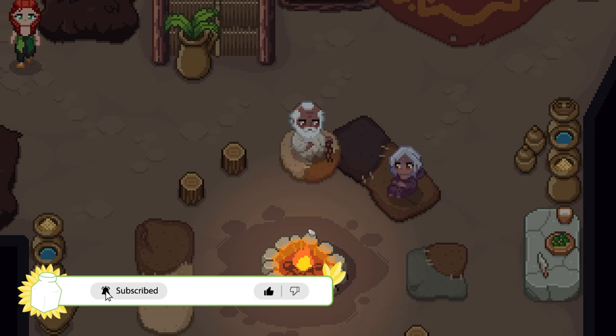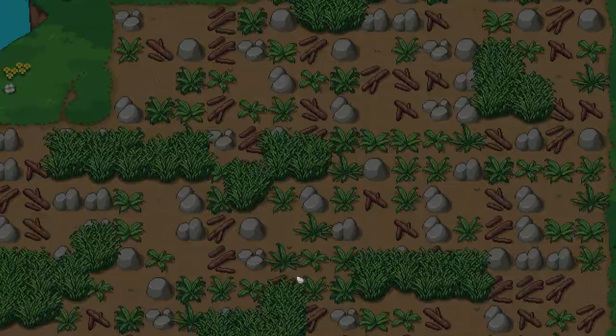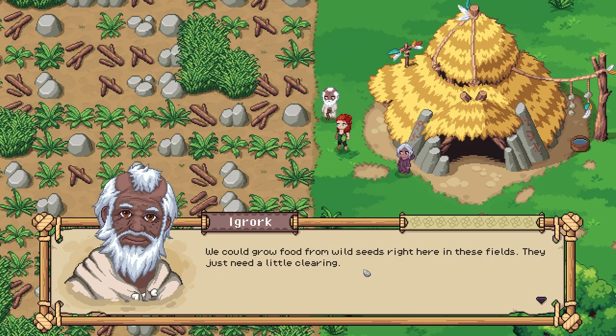And there we are, sleeping in our bed. This reminds me — I should have Navi going 'Hey, wake up,' but now we're good. We've woken up ourselves. We've got two elders here. 'Good, you're up. It's finally spring.' 'Time of sneezing and flowers.' 'We could grow food from wild seeds right here in these fields — they just need a little clearing, or a lot of clearing.' 'I wish I could be out there with you, but my bones aren't what they used to be.'